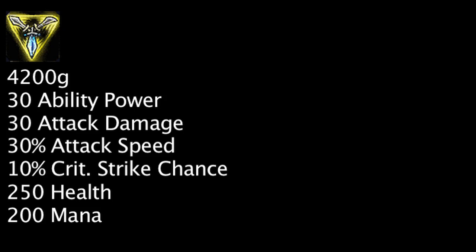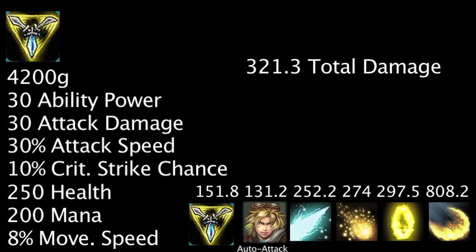Moving on, a Trinity Force costs 4,200 gold and grants 30 ability power, 30 attack damage, 30% attack speed, 10% critical strike chance, 250 health, 200 mana, 8% movement speed, a 20% chance to slow a target with auto attacks, and bonus on hit damage. The bonus on hit damage is triggered whenever Ezreal casts an ability, causing his next auto attack to deal damage equal to his base attack damage times 1.5. This cannot occur more than every 2 seconds. If we assume Ezreal is toggling the bonus on hit damage every 2 seconds, the Trinity Force will grant Ezreal's auto attack and abilities an extra 321.3 damage total and an extra 158.48 damage per second.